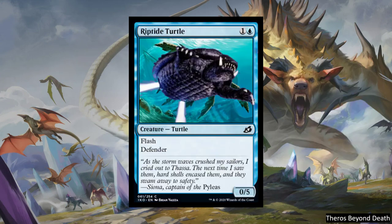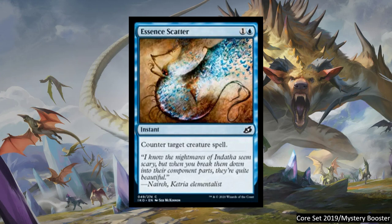Next, we have Riptide Turtle, which was printed in Theros Beyond Death. This is literally a useless reprint. Then we have Essence Scatter — a two-cost instant, counter target creature spell. Very classic spell. It was last printed in Core Set 2019. It's not an expensive card, but it'll be nice to see it return to the format. There's already a two-cost counter spell, so this one's not going to see much play.